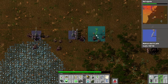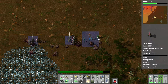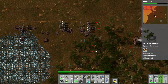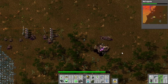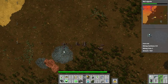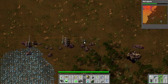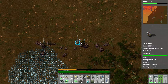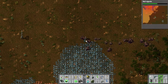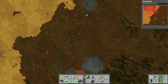While we do this, we're going to be setting up a train array to secure these resources. We're gonna have a small mining outpost here, and I'll show you how the rest of the plant is doing.